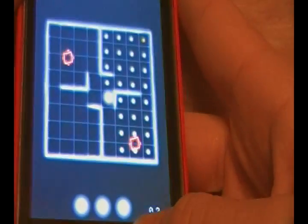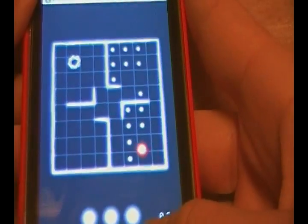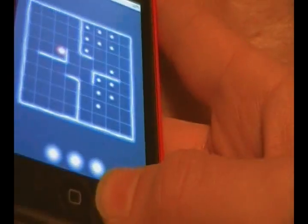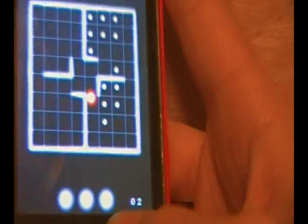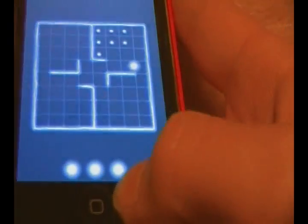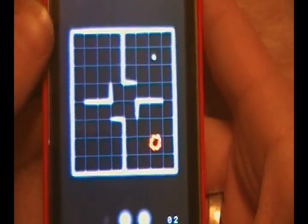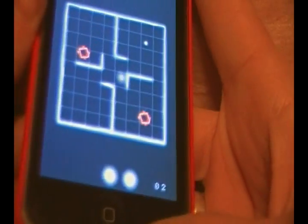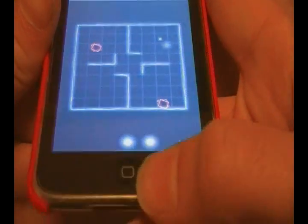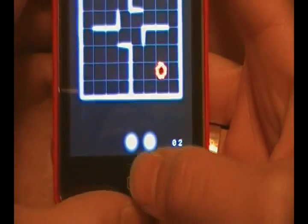I'm going to grab that yellow one — now I'm red and he's the blue guy. There he goes, he's gone. I grabbed another one too, and he's gone. They're not coming back, so I'm free to roam around and collect the rest of the balls. Actually, I guess they do come back eventually, just like Pac-Man.